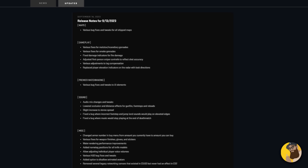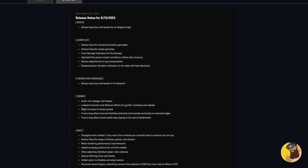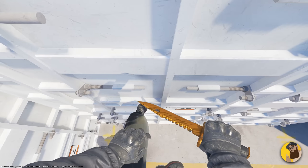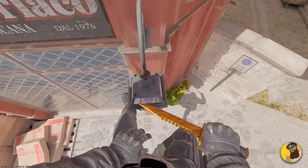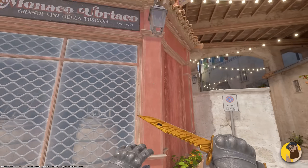This update continues the trend of delivering in every way and every angle possible, and it's also very focused on fixes. Starting with maps, this time they simply refer to all maps and not individual ones. YoYo posted a video showcasing a wall climb that allowed you to see mid from B — I tried to replicate it but couldn't, so it looks like Valve patched that. JoJo also shared another video with a neat but unintended lamp boost, and that's been tweaked in this update as well. It's like Valve has a goldmine of bugs to fix thanks to this guy.